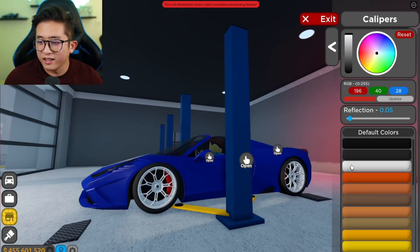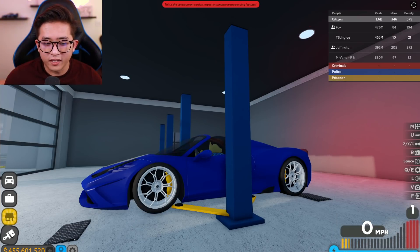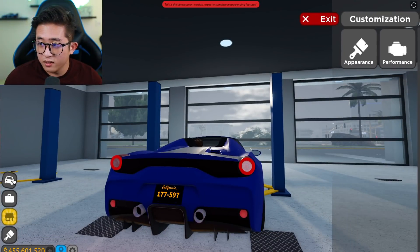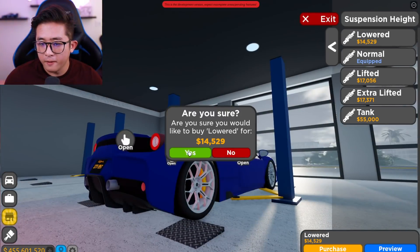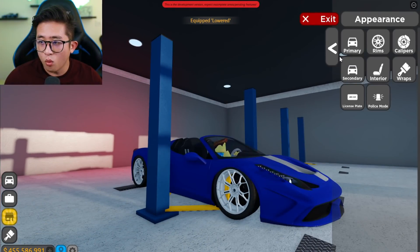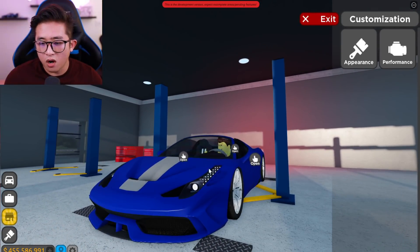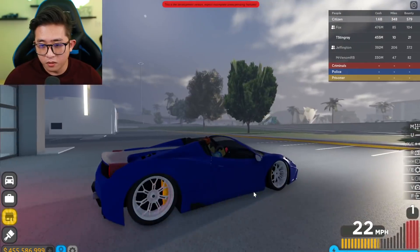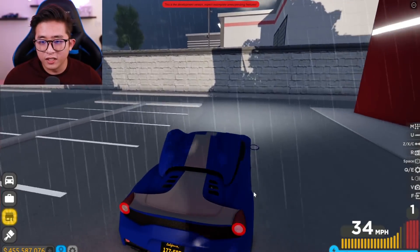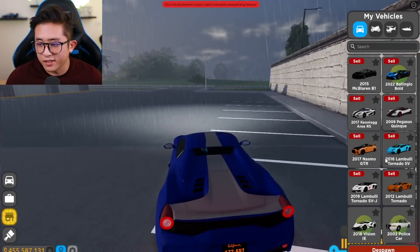We can give it yellow calipers or leave them red, but yes — this is the brand new Pista right here, so nice. I forgot to lower it — let's lower this thing. Now we need to check if it has a wide body kit. Unfortunately this one doesn't have a wide body kit, but hopefully they'll add it later. This convertible is so nice though. I'm going to have to put the top up since it's raining — let's go back to the dealership.